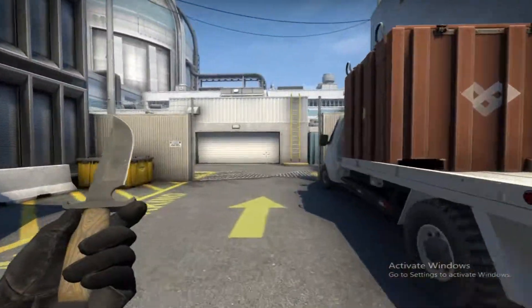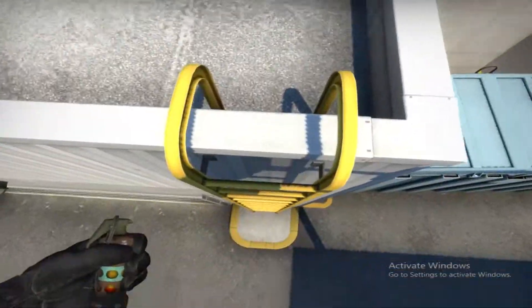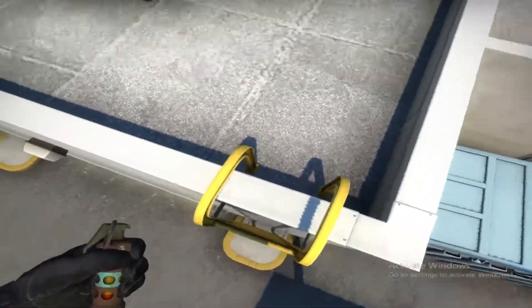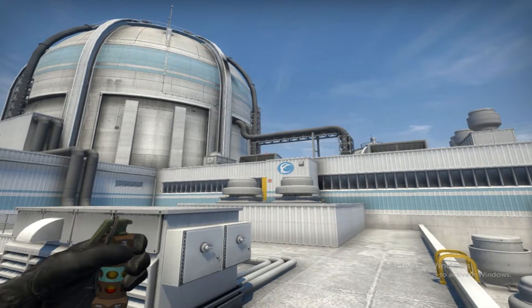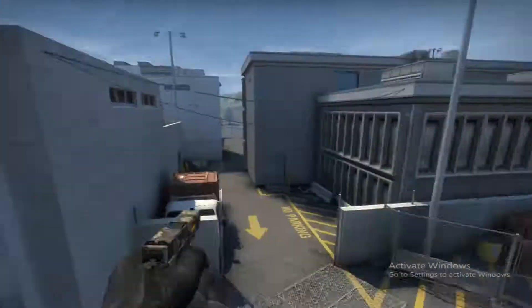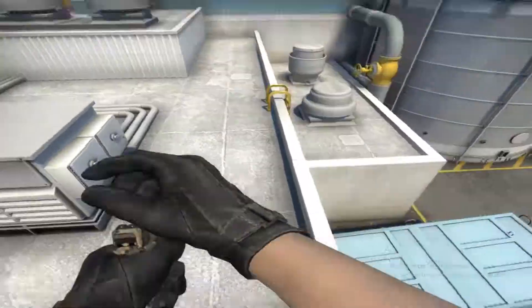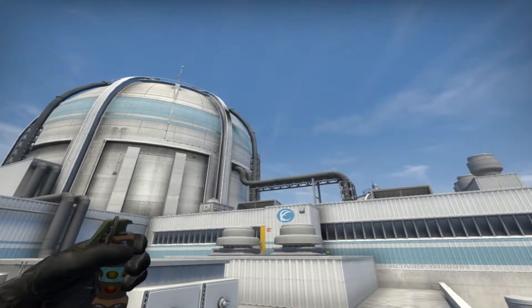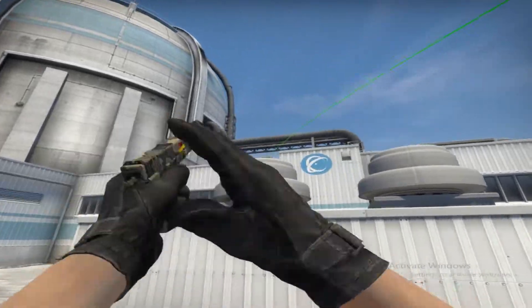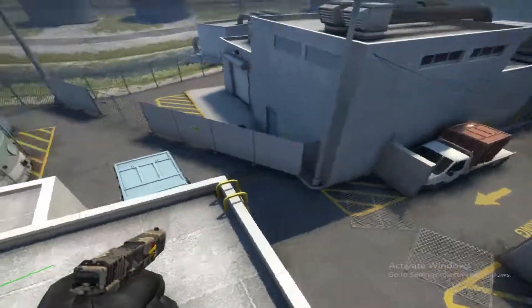I also wanted to include this really cool rush flash you can do when running from T spawn. You get on top of this ladder — pretty much anywhere around here works. Aim out from the right to the center of this skylight, which you should have shot out on your way up, so it would actually look like this. You get up here, aim about right here, and you're going to want to do a running throw and release.